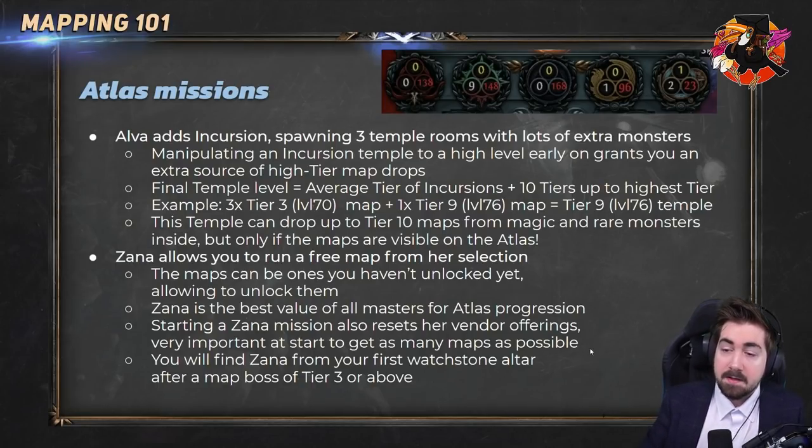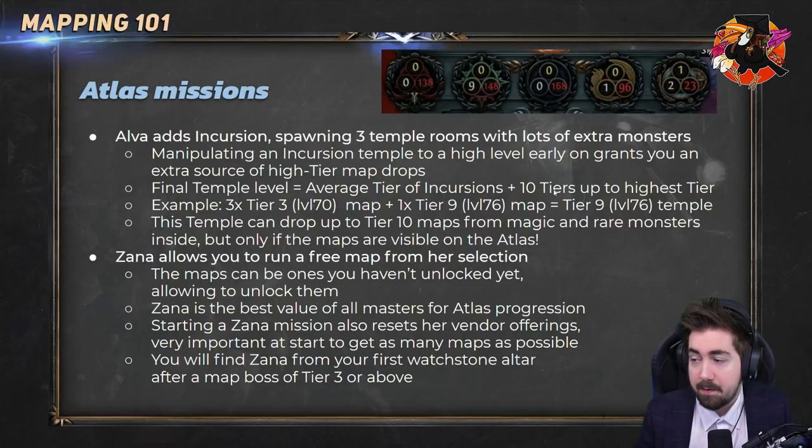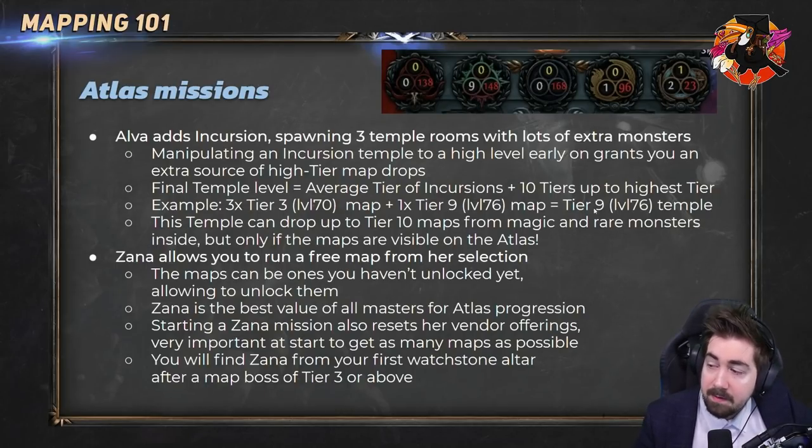The temple can be influenced — there can be a map room in there. The final temple level is calculated by averaging all the tiers you've been running incursions in, plus up to 10 tiers, but the max is still your highest. For example, if you've been running a level 77 map you can never get a level 78 temple. You could abuse this a little — run three tier 3 maps (level 70) and then one tier 9, and the entire temple will be tier 9. That temple can then drop up to tier 10 maps, which is great for map sustain.